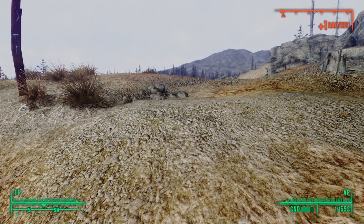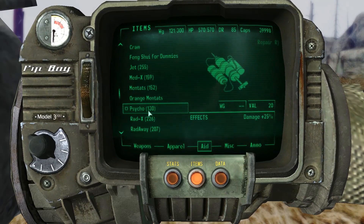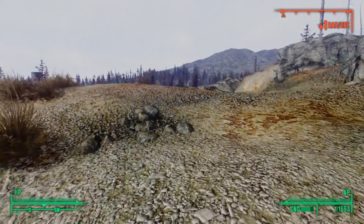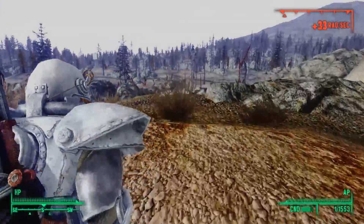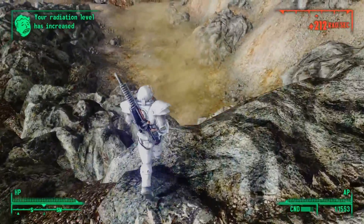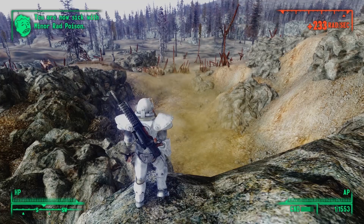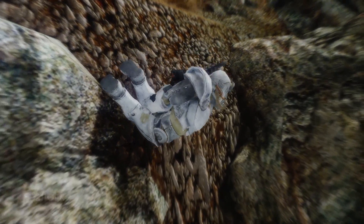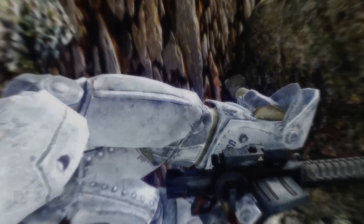Taking some Rad-X to bump up our radiation resistance and wearing a full suit of power armor, we try to creep closer. But soon the rads skyrocket — 40, 60, 100 rads per second. Then, as we stand atop what must be the entrance to the vault, we succumb to radiation poisoning. Scribe Rothschild wasn't even kidding.